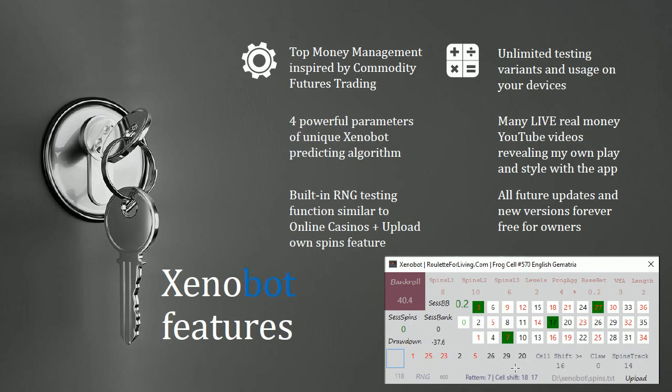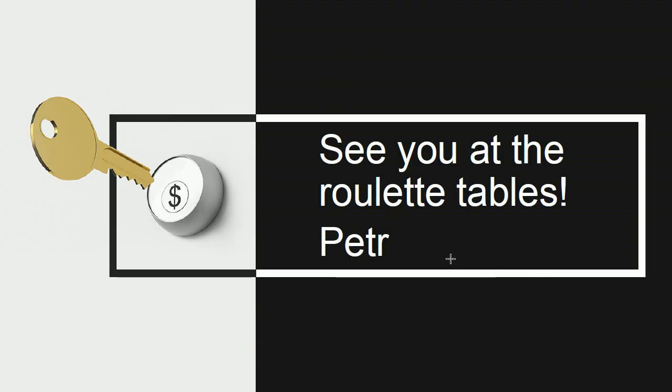The algorithm uses cell shifting — cutting the number sequence into certain parts and shifting them asynchronously, overlapping slightly, then calculating the cell shift and a normal statistical distribution of the 10 fixed patterns. The higher the cell shift, the better the chance you'll hit your predicted numbers. I also developed the idea of sticking to a pattern when conditions are still good, keeping momentum on the current pattern. That's the quick guide about XenoBot — thank you very much for watching, see you at the tables!